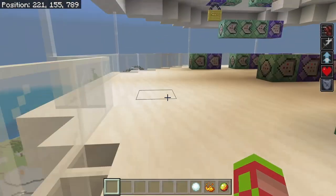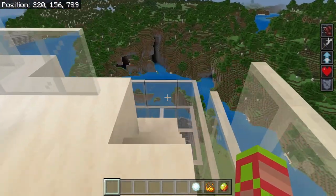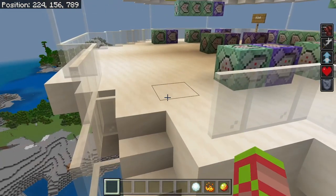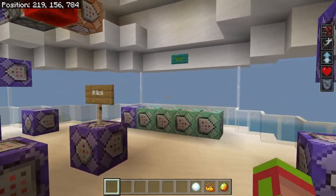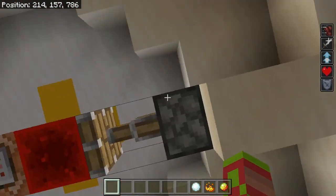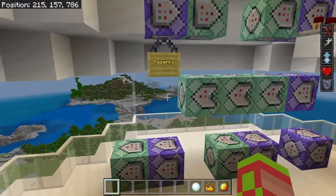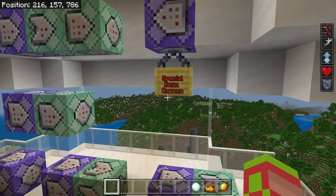Alright, starting off the Piccolo build. I'm here inside of Korin's Tower, just below Kami's Lookout. We're going to begin here — I'm going to go over his Enhanced Abilities, his Flight which is up here, and then we'll go over his Masenko Attack, his Ki Blasts, and his Special Beam Cannon.